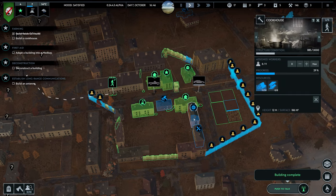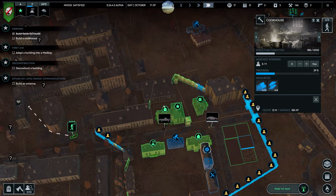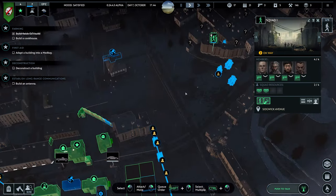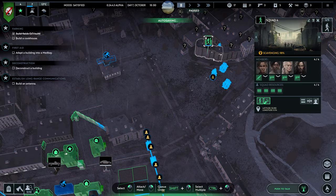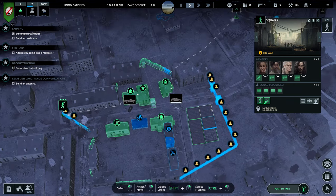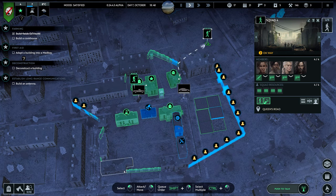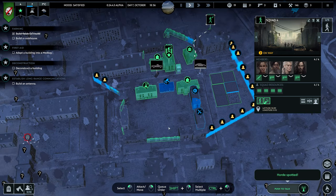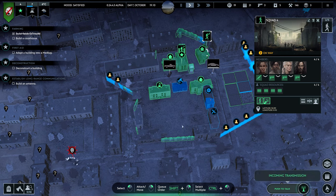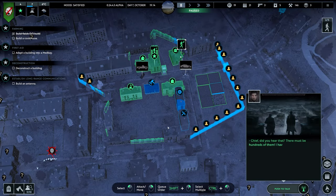Start winding down for some rest. It's already getting dark, I don't like it. Going there — this, and have barbed wire here; it'll funnel them through. Chief, did you hear that? There must be hundreds of them. I have a bad feeling about this. Get ready to defend the zone.